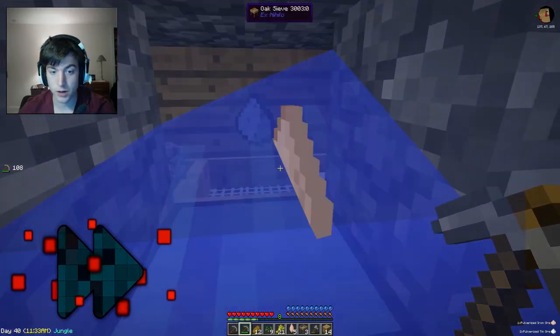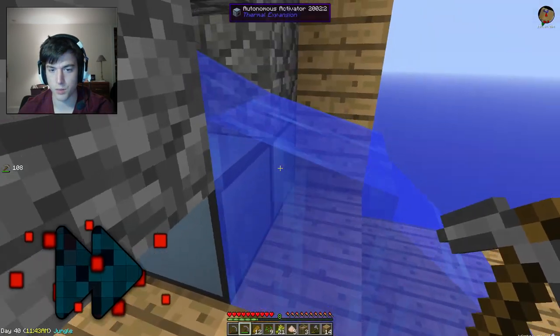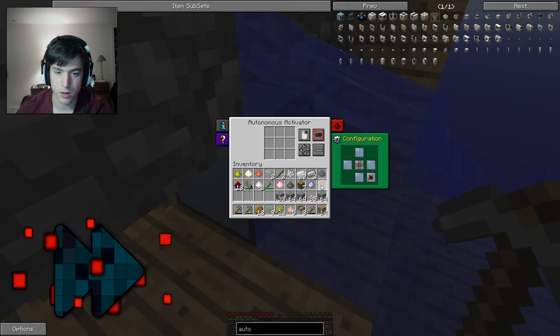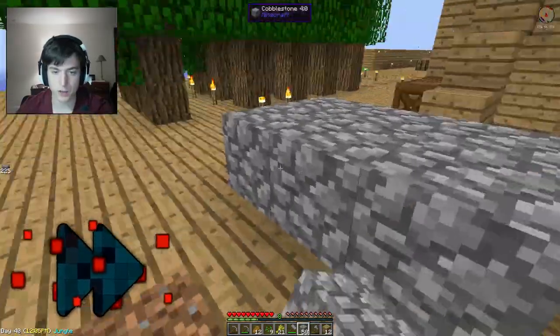Let's see if this one's working. I need to put stuff in there first — cobble. Oh, you can't sieve cobble. Of course you can't sieve cobble. You have to hit cobble with a hammer first. Derp. I need to actually place all this down and hit it with a hammer before I can do anything with it. I'm stupid.